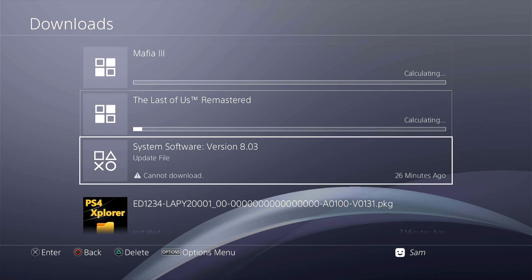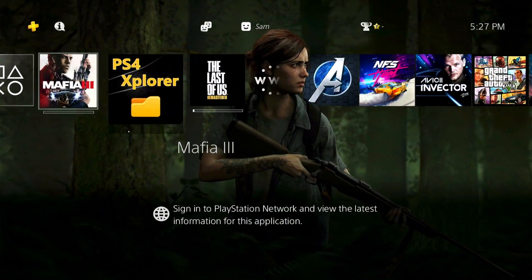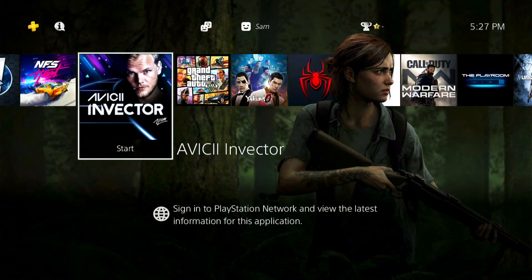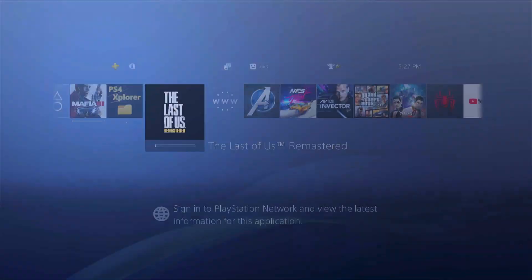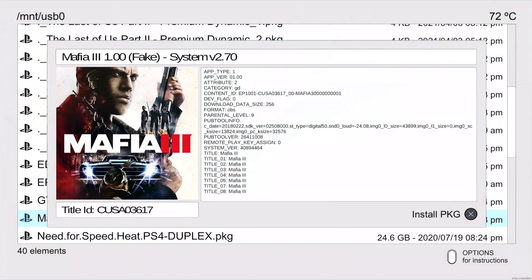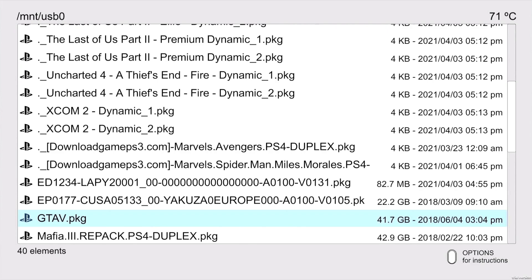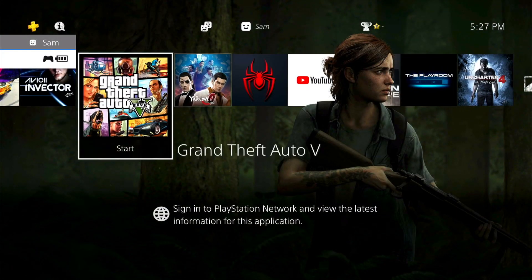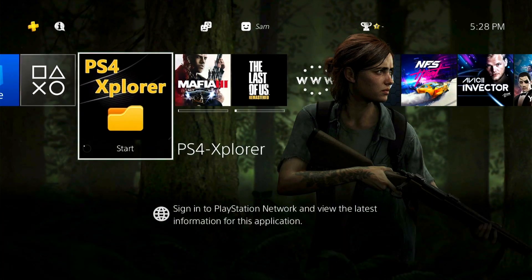Once downloads start you can see them on the home screen — there's Mafia 3 and Last of Us both downloading. To demonstrate with another game: I'm going to delete Grand Theft Auto 5 first. As you can see, Last of Us is still going. I have the GTA5 package here on the drive, so I'll delete it from the console manually.